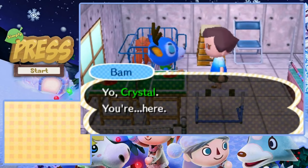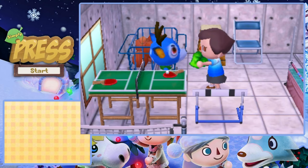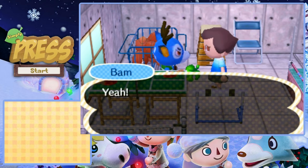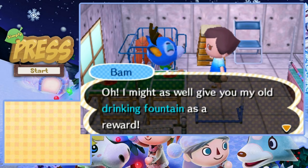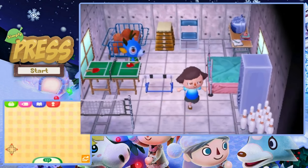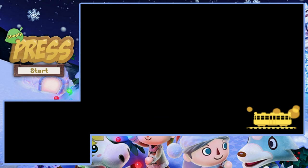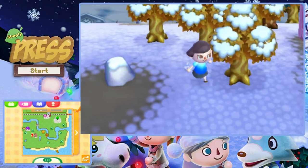I've got something for you, Bam. I don't know where you'll put it, but you likey? Oh, some bowling pins - this is so great, lady bro. He puts it there right away - it's perfect. Oh, I might as well give you my old drinking fountain as a reward. That's actually a good place - I like that. It fits really well with his home decor. That's what I try and do when I give villagers stuff - stick with their decor. To a certain extent - if I don't like their decor, I'm not gonna try as hard.